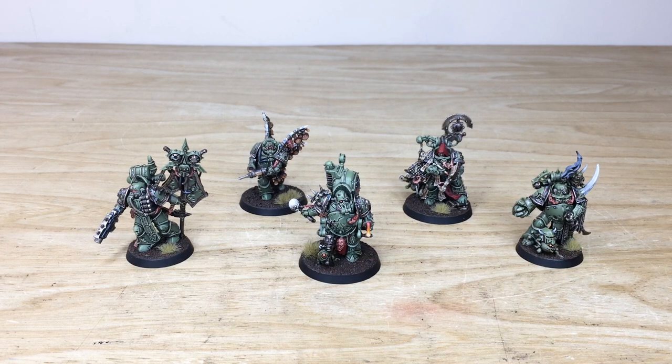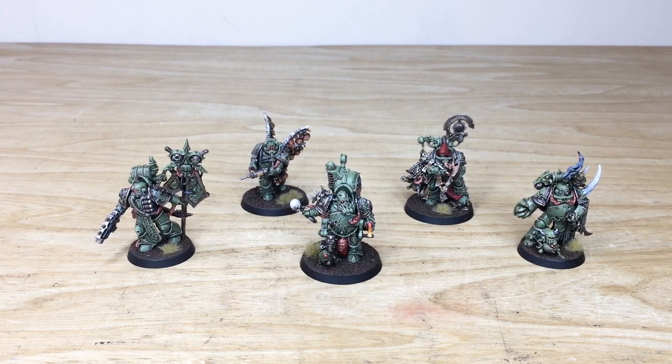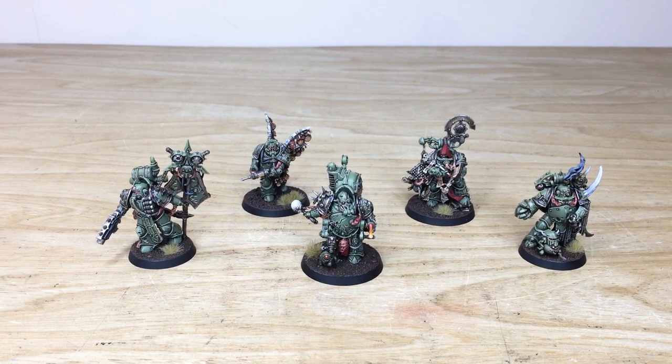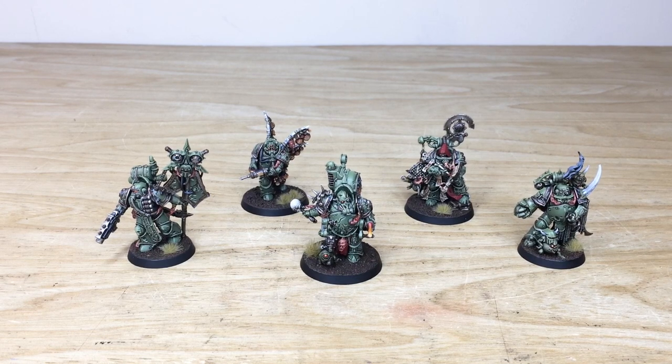Let's jump in and have a look at these awesome five Nurgle characters for the guys at Tabletop Tactics in this addition to the force — there are loads of terminators coming up but let's look at these characters first. We've got a Nurgle plague marine icon bearer, the awesome Biologus Putrifier with all those glass jars and extra pustule bits, Foul Blightspawn in the center, a Tallyman with blood and abacus counting deaths, and a plague marine champion with two little friends for Grotty — put some name suggestions in the comments below!